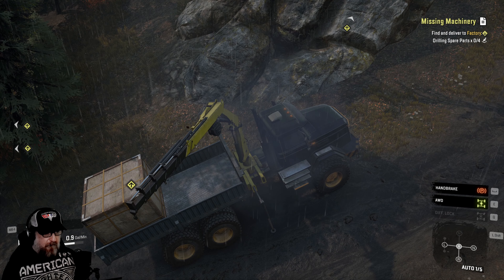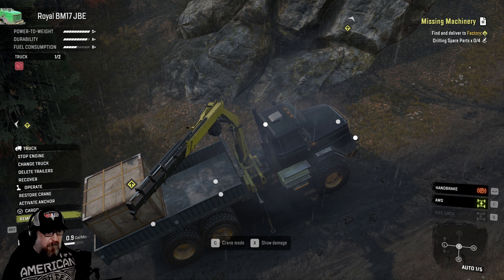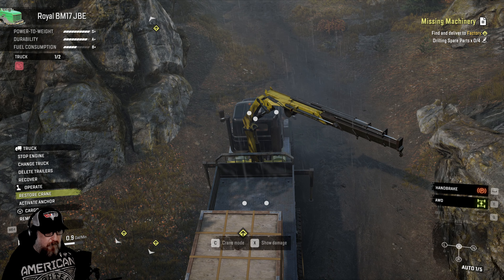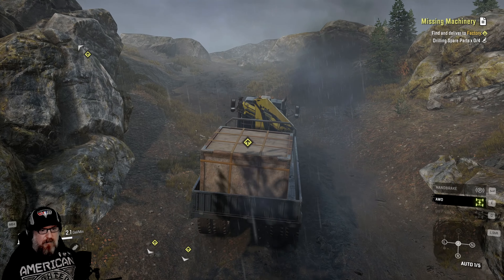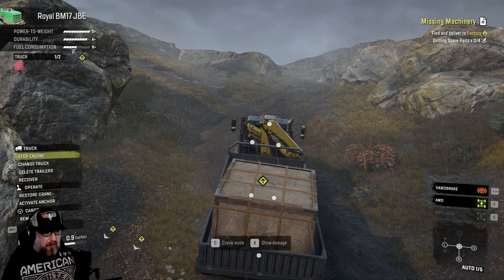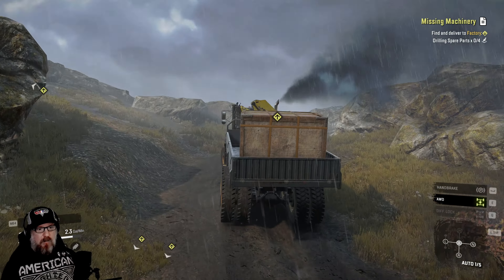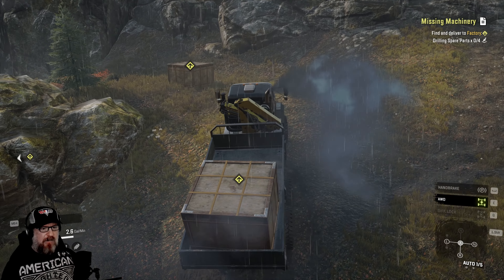Now if I get out of this mode, can I pack my cargo? I can only rotate, I can't pack it in there, which is a little bit strange. Let's restore the crane. Yeah, my cargo isn't packed in — I don't even have the option, which is kind of weird to me. All right, well let's go get the other one then. I can do two at a time here so we can finally get this done. Maybe I can't pack it until I get both pieces or something.